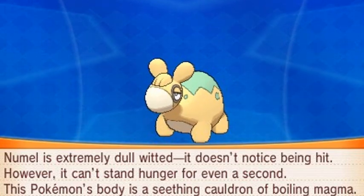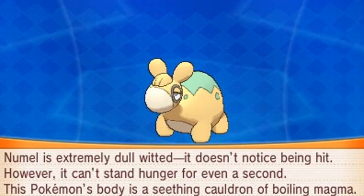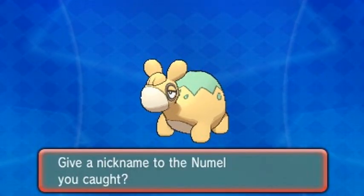Numo is extremely dull-witted — it doesn't even notice being hit. However, it can't stand hunger for even a second. This Pokemon's body is a seething cauldron of boiling magma. Okay, so since it's pretty much like a volcano, I figured out a good nickname for it. I'm going to give it a very cool nickname — it's gonna be called Vesuvius.